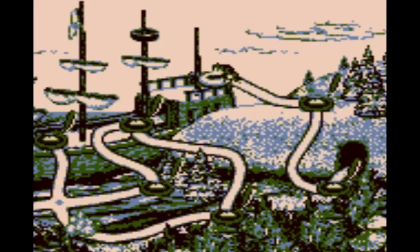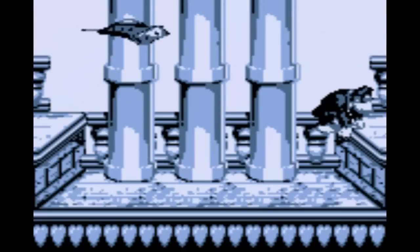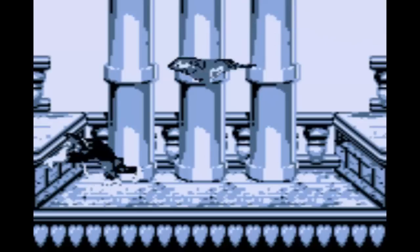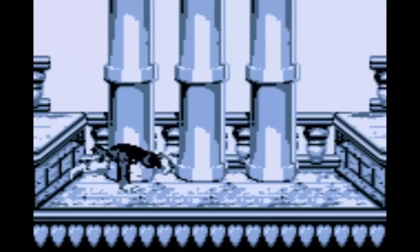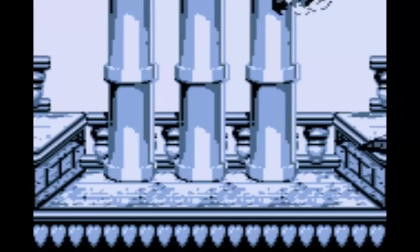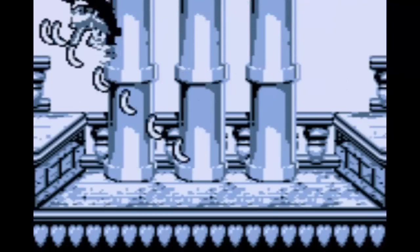That's pretty much the entire first world taken care of, so we're gonna move on to the boss level which is called Wild Sting Fling. For this boss level we have this manta ray or whatever this thing is - looks like there are things in Donkey Kong Country 2 that are in the water levels, I think they're called Flotsam or whatever. Pretty easy, nothing to worry about. That was World 1, so now we're gonna move on to World 2.